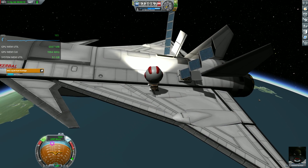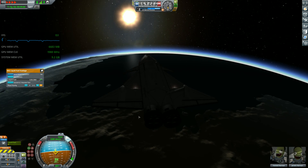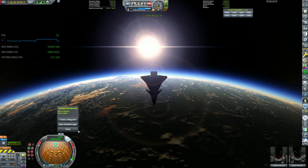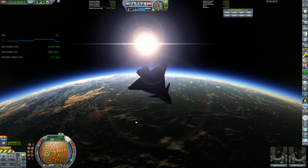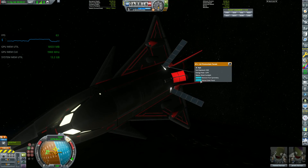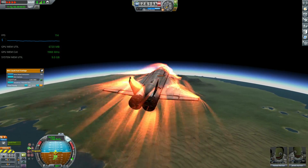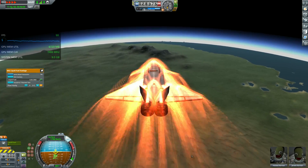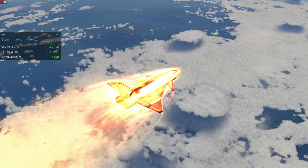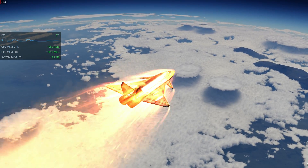Now it's time to deorbit and return to the KSC. A sunset from orbit in stock is not that impressive — the planet is so dark, there's no colors. But with mods, there's so much color going on, reflections and sun flares, and the shiny bits on our space plane are amazing. Looking at the surface of the planet in stock, it looks like a Roblox game — this game is clearly aging, it's more than a decade old. But with mods, you have the climate, the weather, the clouds and the storms, and it really feels like an alive planet.